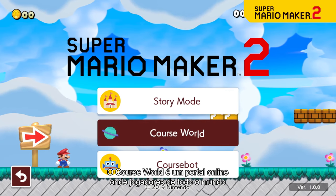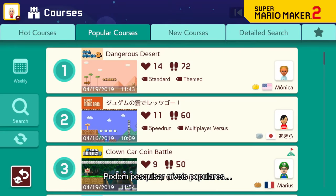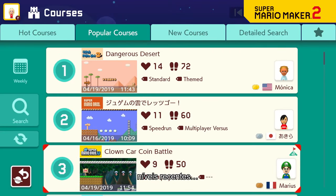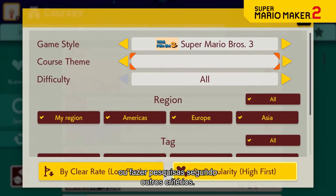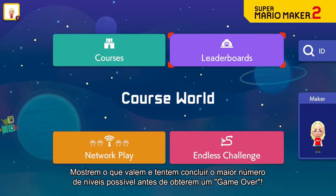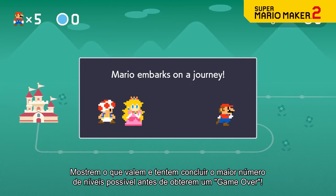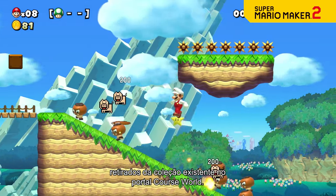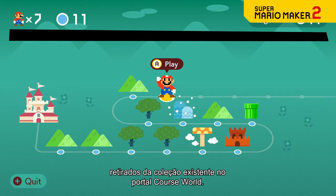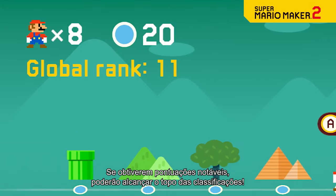Course World is an online hub where players from around the world can share their carefully crafted courses. Browse by popular courses or new courses, or run a search to find what you're looking for. Test your skills by trying to clear as many courses as possible before you get a game over — select a difficulty and courses will be queued up at random from the full collection available on Course World. Secure some truly impressive scores and you might earn a top spot on the leaderboards.